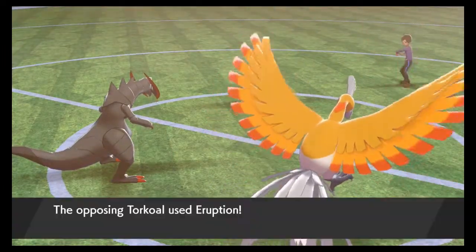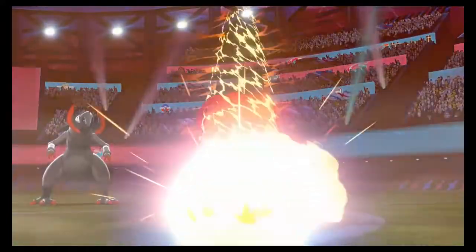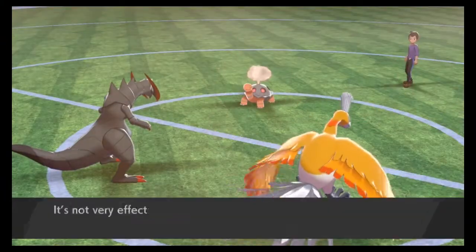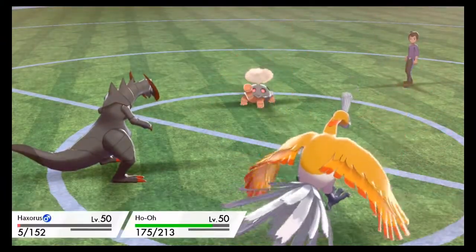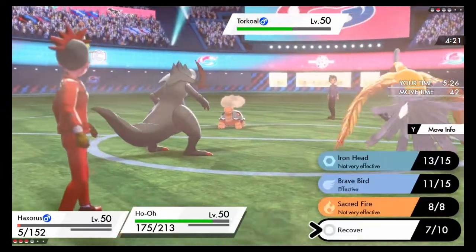It has Eruption, actually. Haxorus is going to avoid that. Ho-Ho's gonna take some damage, but again I have high Special Defense — it still did a pretty decent chunk, a little bit more than 25 damage. We're just gonna go for another Breaking Swipe and Brave Bird for probably the win here.